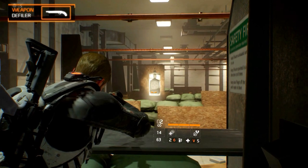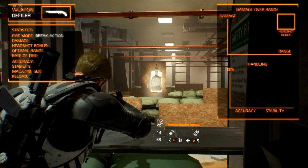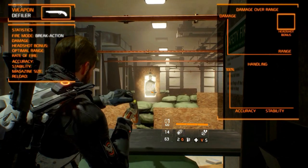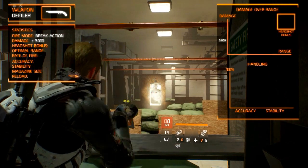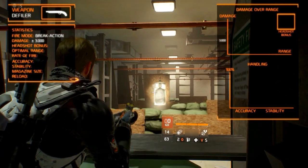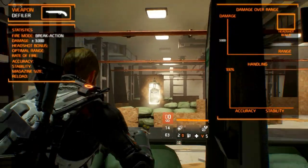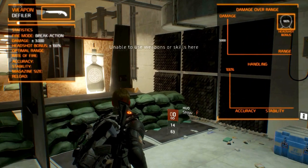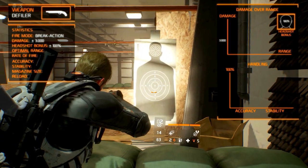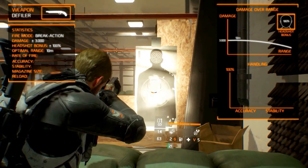Statistically, it is pretty much a sawed-off double barrel shotgun. It fires semi-automatic, similar to the highest damage sidearm. It deals around 3000 damage per shot, but this of course depends on your firearms. When shooting an enemy in the head it gets a base damage bonus of 100%, similar to the other sidearms. It is effective until an optimal range of 10 meters and the rate of fire is not that impressive.